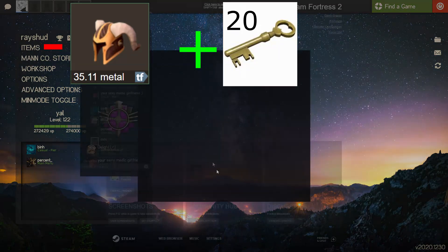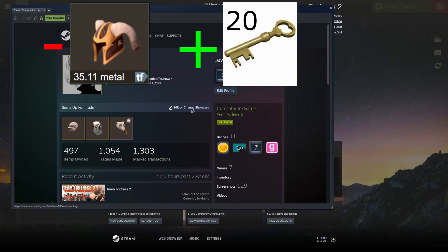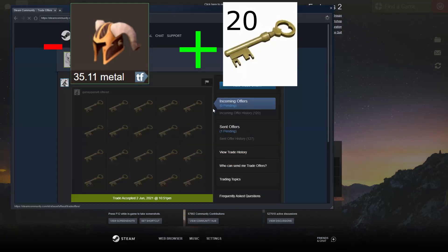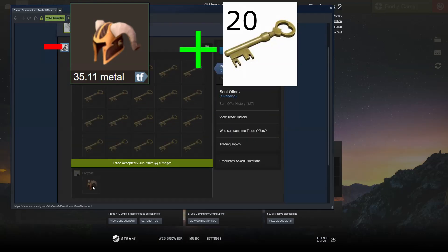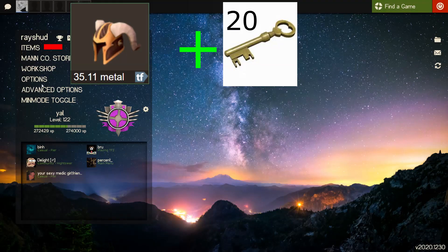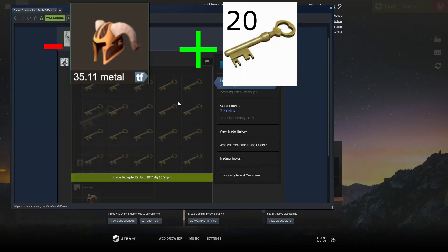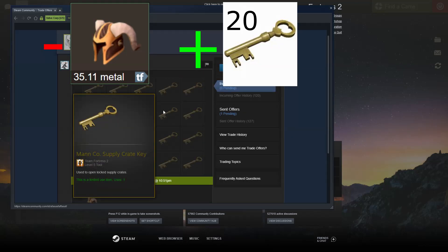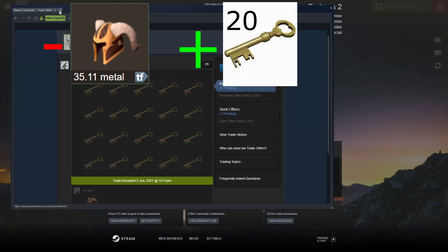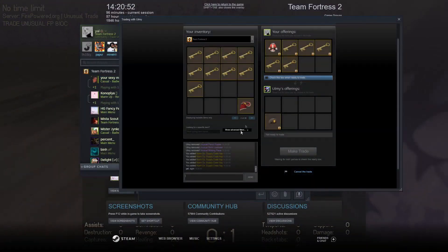I sold my Genuine Raw Storm, the double spelled one, for 20 keys. I didn't make any profit in this trade - it was just a complete pain to sell, literally almost impossible. I got it for 20 keys as well, so I was thinking about selling for 15 already because no one wanted it. Then this guy just hit me up and bought for 20, so I just took it. See you next trade.